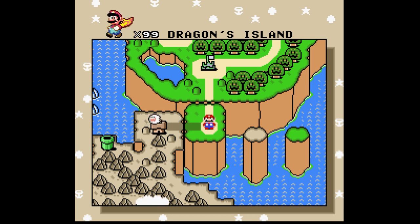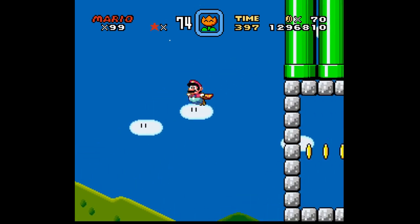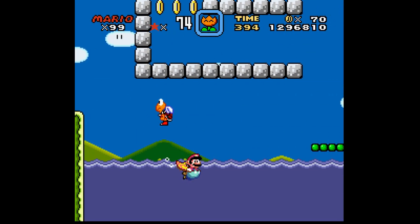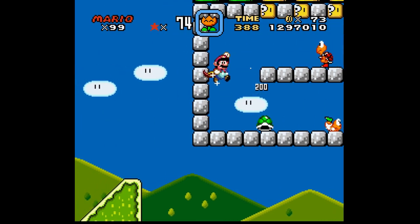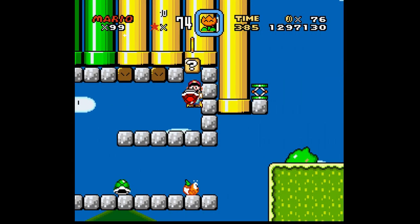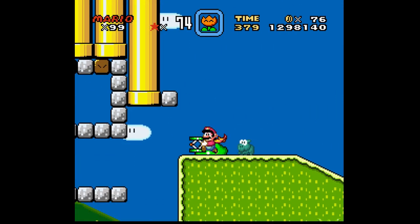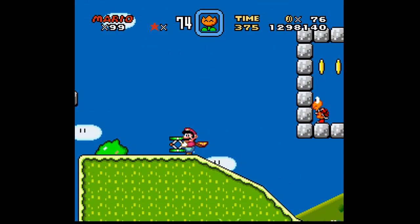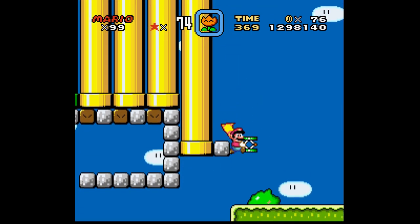Dragon's Island. By dragons, they mean these little dino torches and dino rhinos. There's nothing up here, right? Okay, I didn't think so.